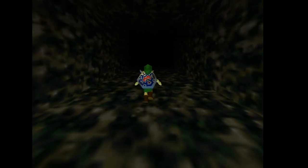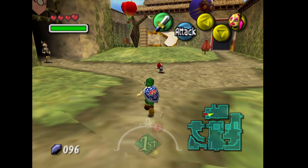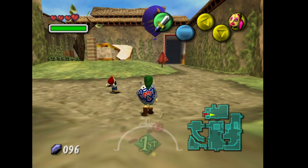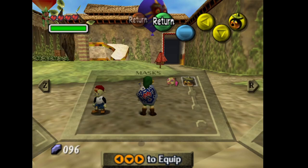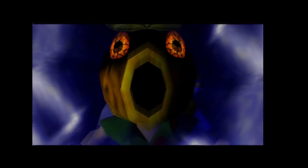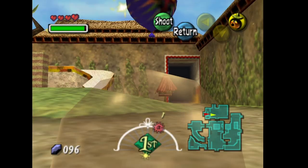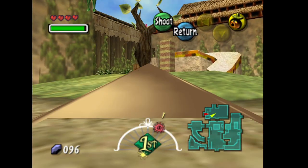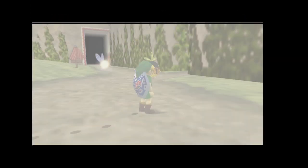If you have your code from the first three days this will make things a lot easier. If you do not have that code, you will need to start this mission over by putting on the Deku mask. Link has a little panic attack switching back to Deku, and you can shoot this down. You will then need to find all five of the bombers again.